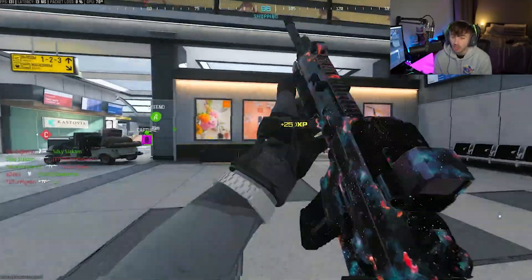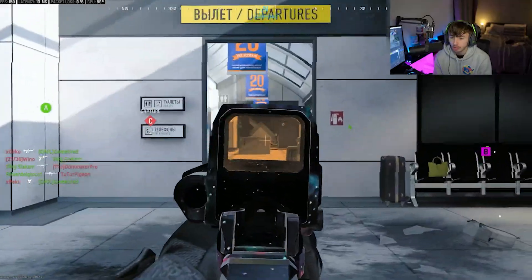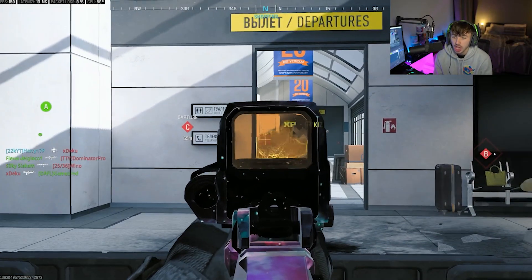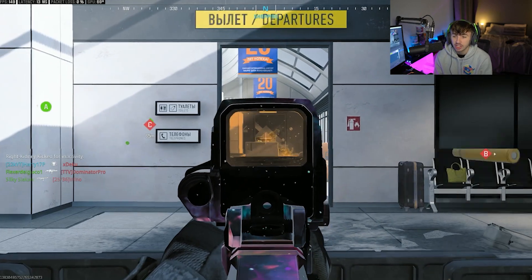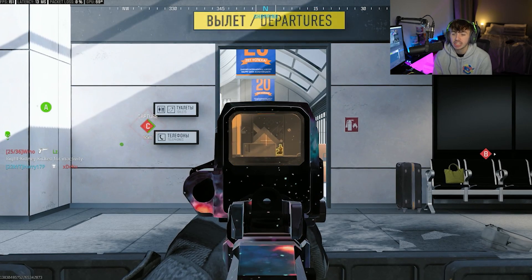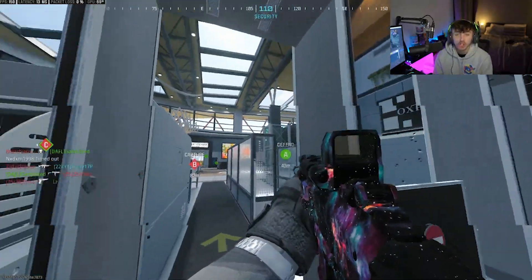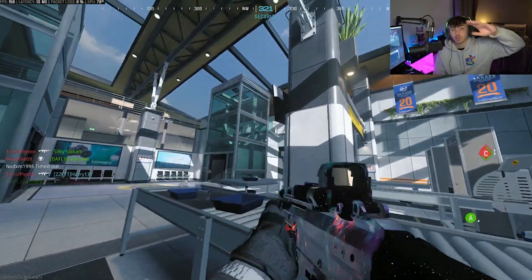It doesn't matter what map you're on — it doesn't have to be Terminal. You just find a spot where you can see through a certain alleyway where you know a lot of people are going to run through, aim down there, and get the kills. If you're doing the LMGs, put your deployable cover down, mount up in those spots, and you can get the mounted kills and the long shots at exactly the same time. That's the easiest way of getting long shots in Modern Warfare 3. If the video helped you out, smash the thumbs up, let me know your thoughts in the comments, and subscribe with notifications on as I'm on the road to 25K. I appreciate you guys watching — have a great day and I'll catch you on the next one.